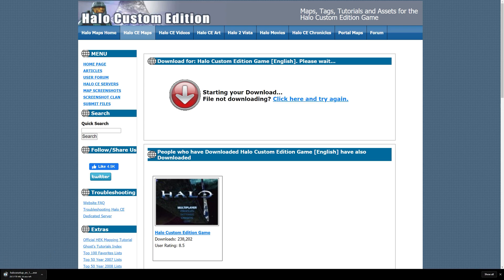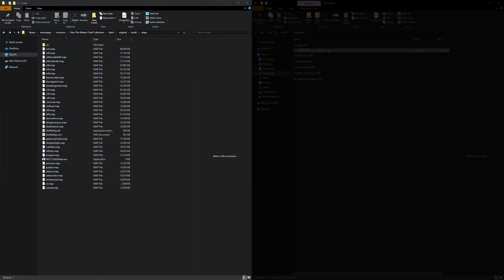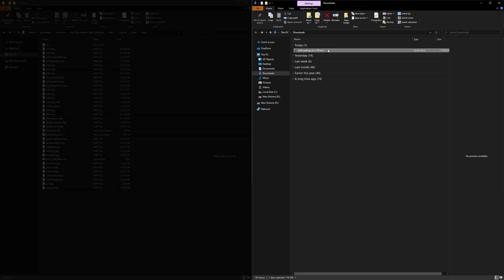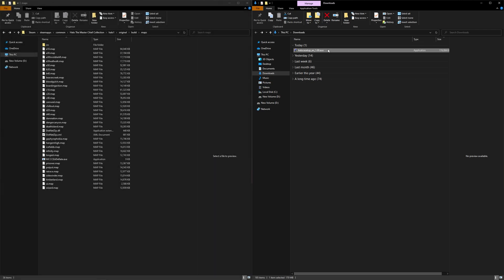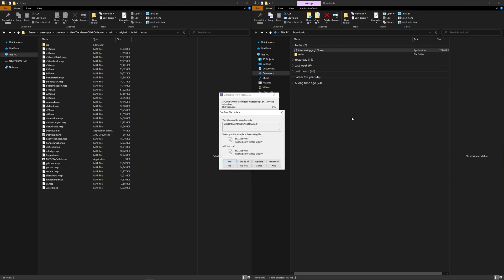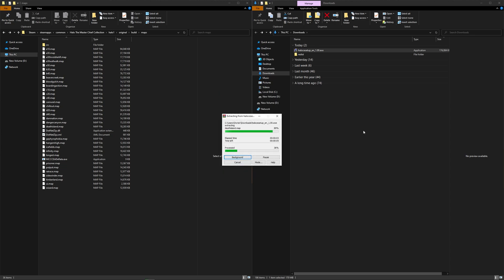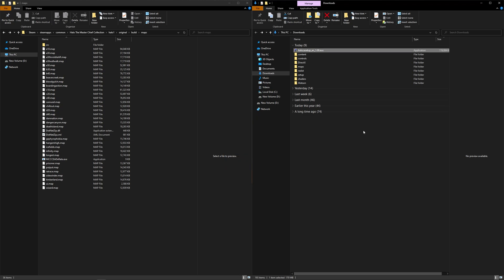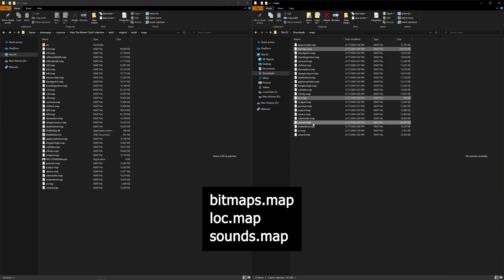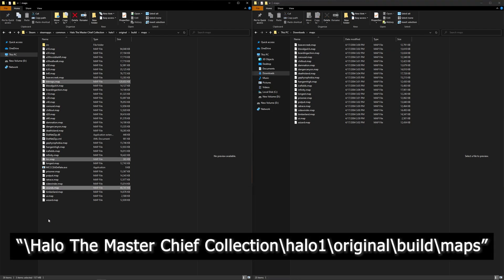After those 20 seconds, your download should start. Once that download is finished, you'll want to go to this location in your File Explorer, and then in another window go to where your download is. This is where the uncompression program comes into play. Go ahead and right-click on the Custom Edition file and extract the contents — click Extract here. If you get a window that says Confirm File Replace, just click No to All. This will extract a number of folders, with the Maps folder being the one we're looking for. The files we're interested in are bitmaps.map, loc.map, and sounds.map. You'll want to bring these three files over to the Master Chief Collection in the folder opened earlier.